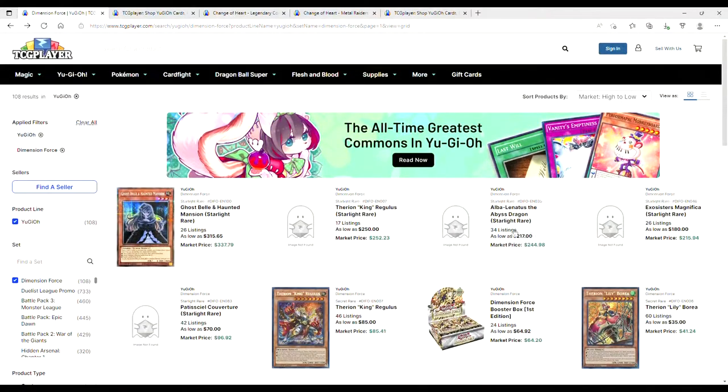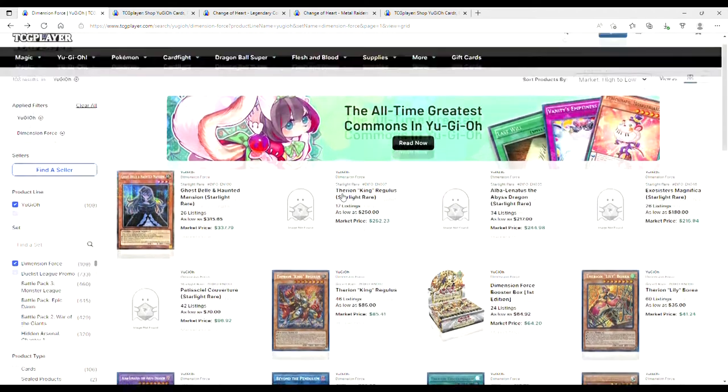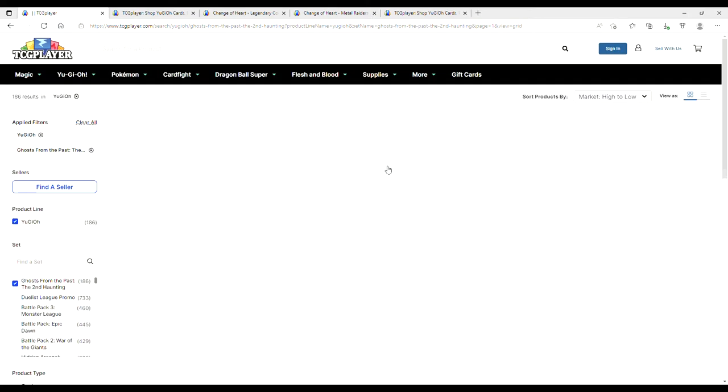A lot of this stuff is going to the moon. If I wanted to play Therions, I would honestly just get a case of Dimension Force and play the slots because with a case you're guaranteed to get a starlight and you're going to make decent money — unless you pull Coverture. Do with that info what you will.